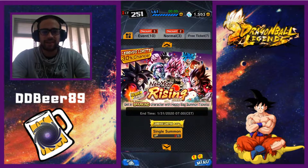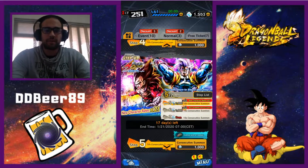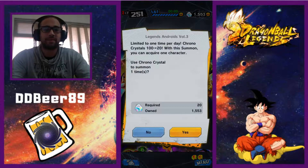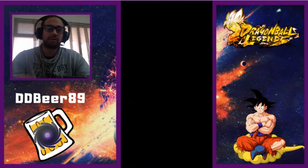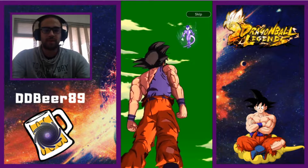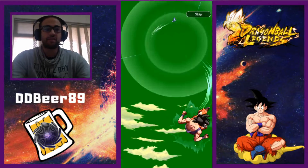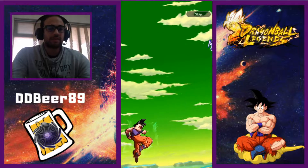That's the Force of Saiyans banner, and then we're going to do our freebie. The freebie's been doing alright for us - we have not yet had a bad summons on it. We're going to go through our daily summons, about 100 chronos, then hit up the thousand chrono on the banner. So far the Goku banner has given me absolutely nothing.